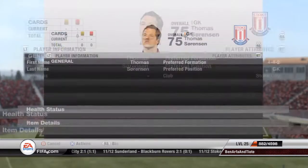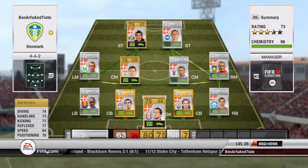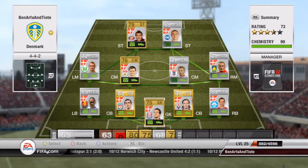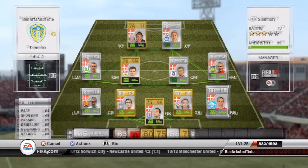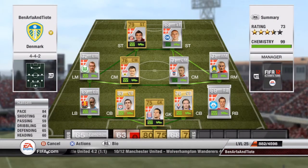In goal I went for Sorensen — he's cheap, only 350 coins. You could go for Lindegaard at Man United but he's a bit more expensive, and Sorensen is better overall. At right back you've got Hansen, decent enough player, 450 coins, 84 pace — can't complain.